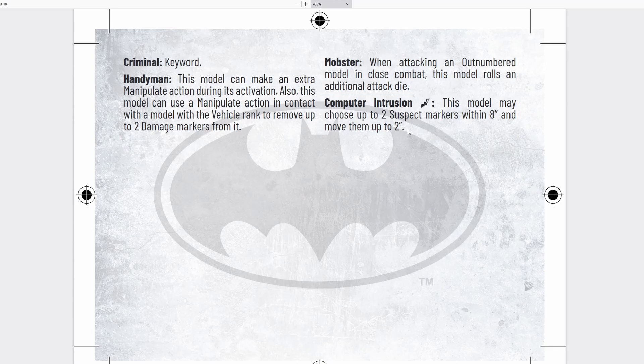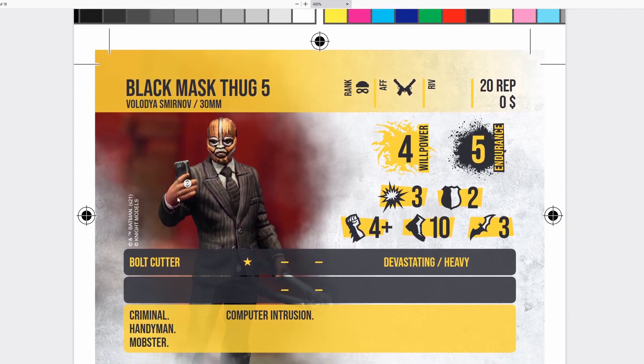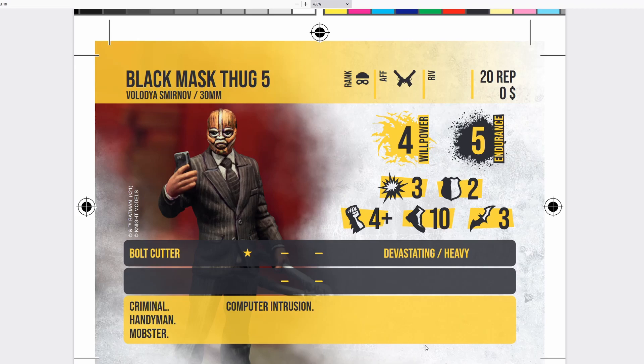He has Mobster — really good, giving an extra free attack or even just a free 4-inch movement. He has Computer Intrusion: a special action allowing him to choose up to 2 suspect markers within 8 inches and move them up to 2 inches. This is kind of Intel Support Lite — a special action to move 2 suspect markers up to 2 inches. This is really good for clearing space to put down your own suspect markers in rewarding areas, and it can mess up enemy cards like Showdown by moving those markers out of range. He's pretty cheap at 20 reputation — probably worth it just for that suspect marker manipulation. His weapon is okay, not great, and he'll go down really easily with 2 defense. But Computer Intrusion is nice, making him a useful little tech piece.